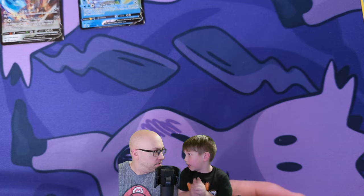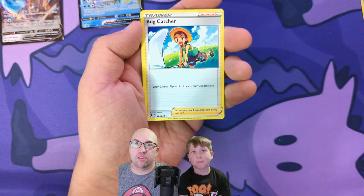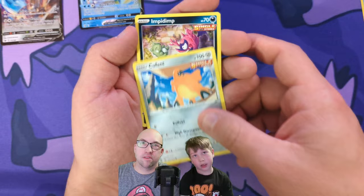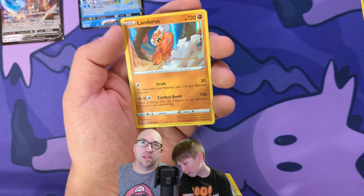Grass type — okay, here we go. Centiskorch, Bug Catcher, Fusion Strike Energy, Mudkip, Sandshrew, Cufant, Impidimp, Snom, reverse Skiddo, and holo Landorus. All right, man — this is it.